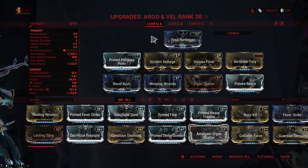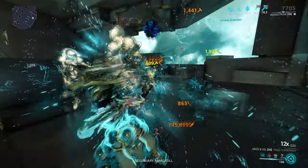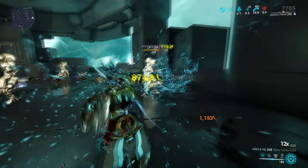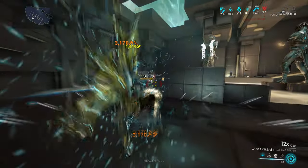Then either Primed Reach for range — which is really good for sword and shield because their attacks are very flaily, so extra range helps you connect more reliably — or if you're not running Arcane Strike you could double down on attack speed instead. We top it off with Organ Shatter for crit damage, as well as Weeping Wounds and Blood Rush so we scale our crit and status as we build our combo counter. This catapults the weapon straight into Steel Path, leaving behind pretty juicy slash procs as you go.